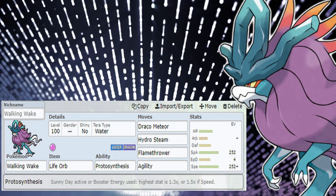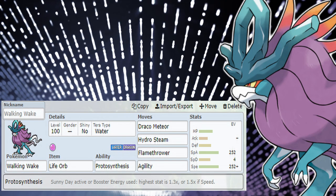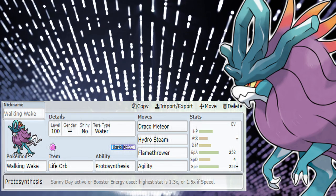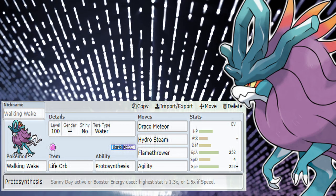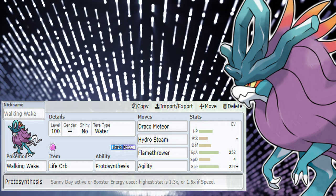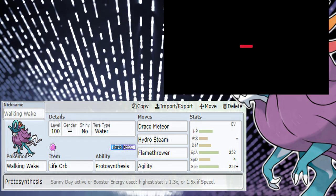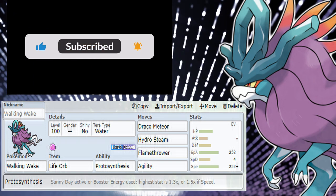The first set that comes to mind is the obvious one — the Life Orb set in Sun, or Rain, but more Sun. Hydro Steam, Flamethrower, Draco Meteor together with an EV spread to boost Special Attack in the Sun, and then Agility for setup. The special attack boost is so vast, and combined with Life Orb, you basically become an Agility sweeper.